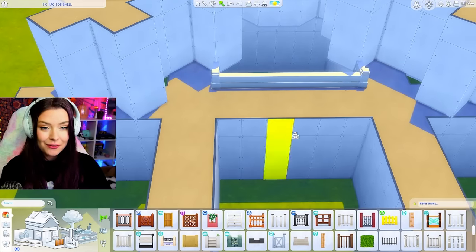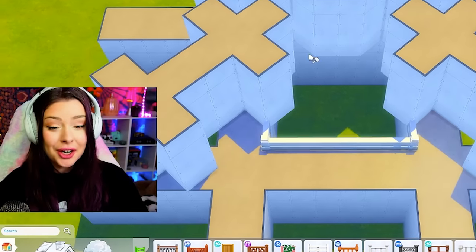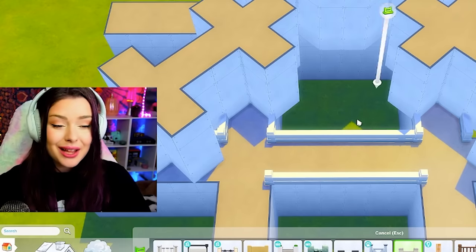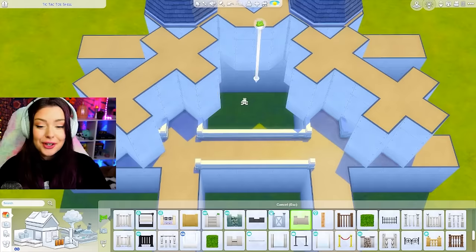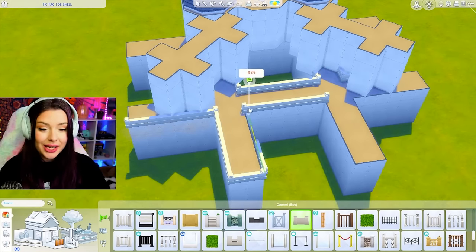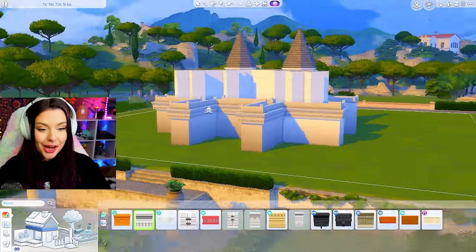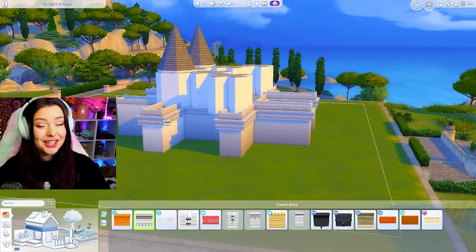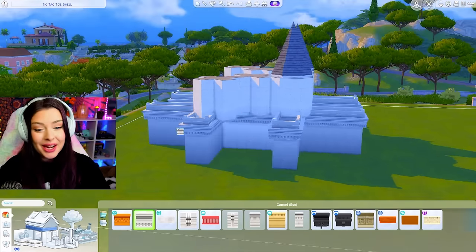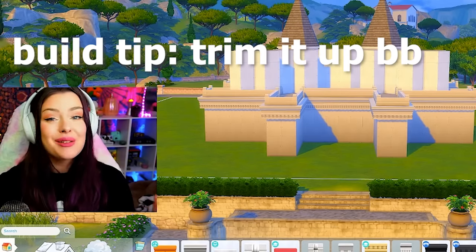I don't think I want to keep that flooring there — if that's gonna be in the middle, we could do something really pretty in that center part. Maybe a really nice dining spot, or a fountain, or a pool, or a courtyard. For now I'm just gonna line these with base game fences, kind of just trying to see what we can do with this, and get a thick trim on here.